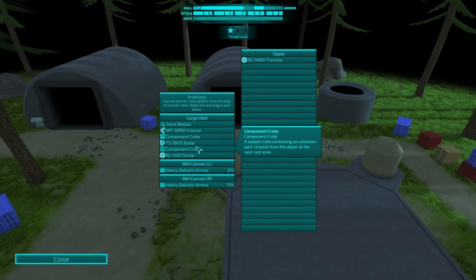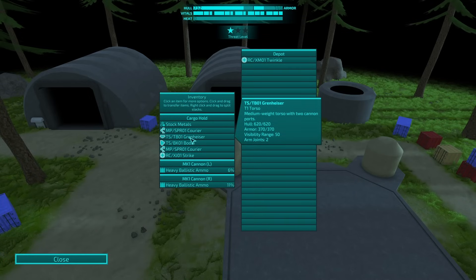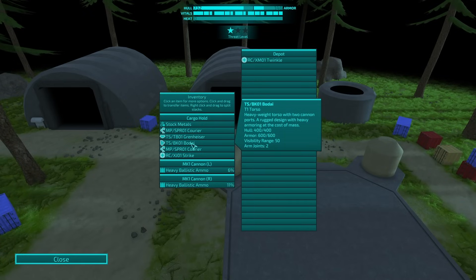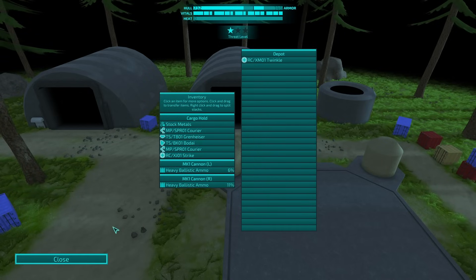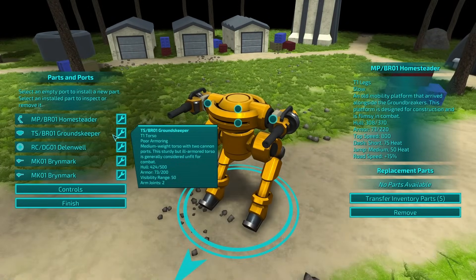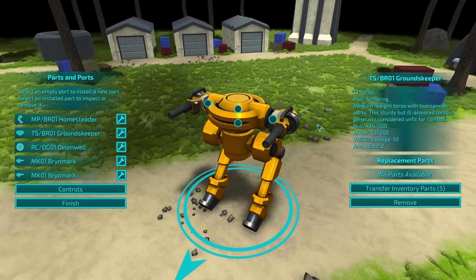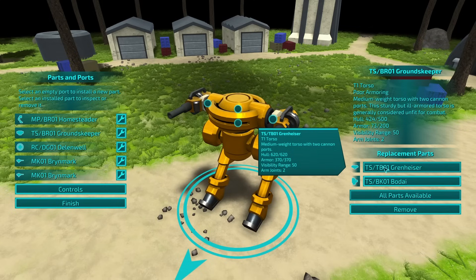Let's take a look at our inventory because we did get some things. So armor hull, visibility range, arm joints. That's a lot of armor. But maybe the Grenheiser isn't terrible. Oh, we got the strike. I think we go for modifying. So groundskeeper — way less armor, medium weight torso, two cannon points, sturdy but ill-armored, generally considered unfit for combat.